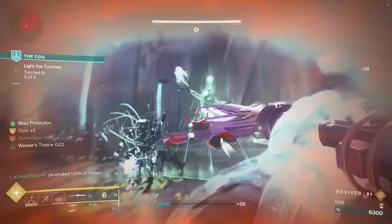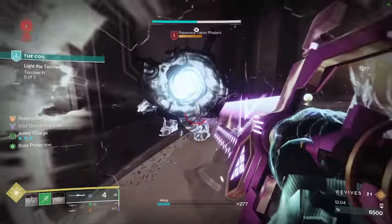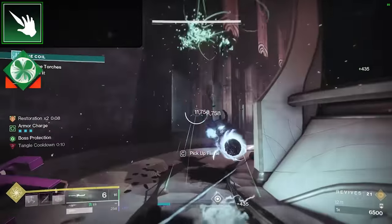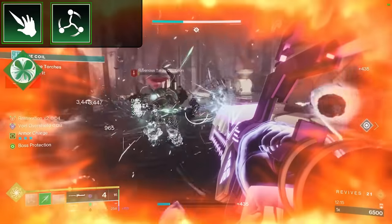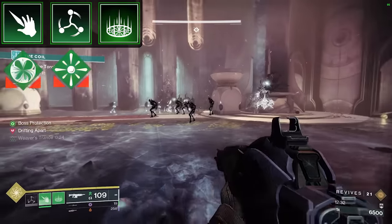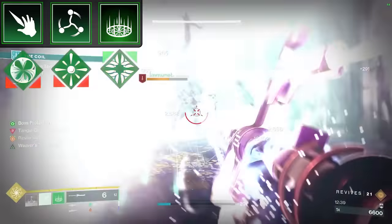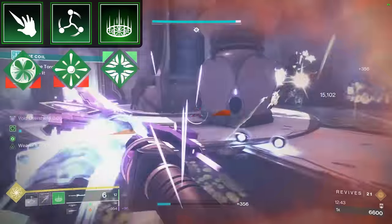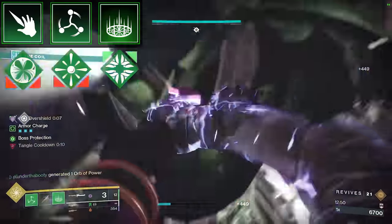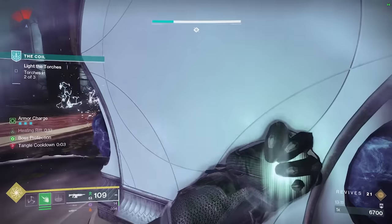I'm going to explain the gameplay loop, because if you get this part down, you'll understand the entire build. First, on the Strand Warlock, use your Arcane Needle — throw that melee ability out to debuff enemies with Unravel. Then consume your Shackle Grenade to activate your Aspect, so every kill causes a Suspend Burst. Next, drop your Rift to activate the Reaper mod, meaning your next kill spawns an Orb of Power. So you consume your Grenade, throw your melee, and drop your Rift — everything is Unraveled, everything suspends, and you activate Woven Mail instantly.